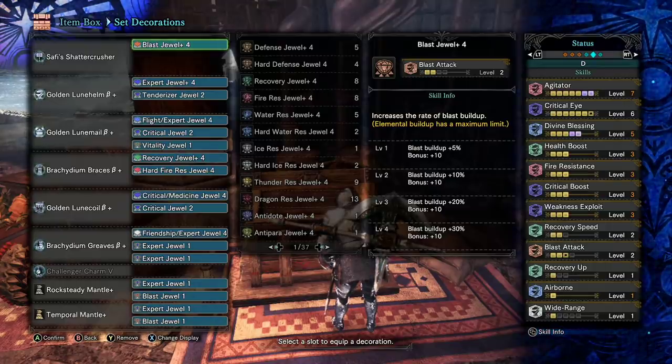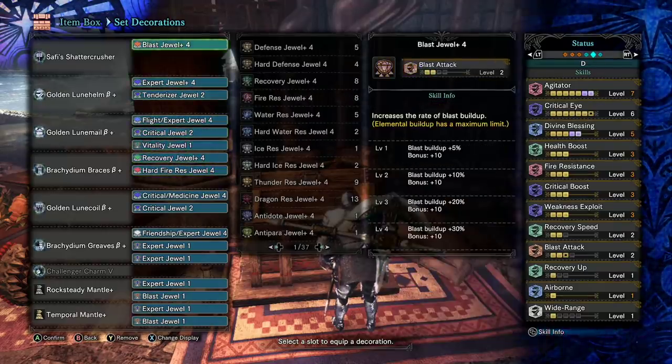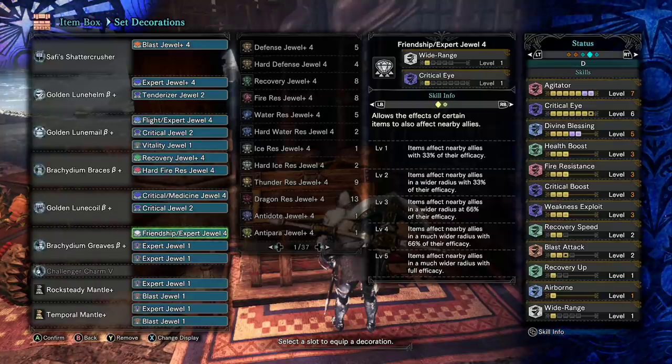You can actually get multiple mounts for your team using the hammer quite easily. There are three extra giant decoration slots — one with hard fire resistance, one with a recovery skill, and a blast jewel. If I had more expert plus four decorations, I could even drop something like the friendship expert decoration and get to Crit Eye level six or seven much easier.